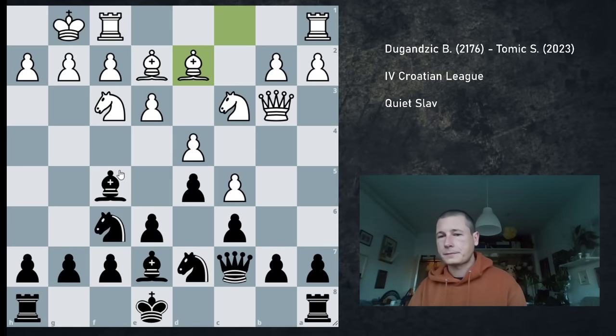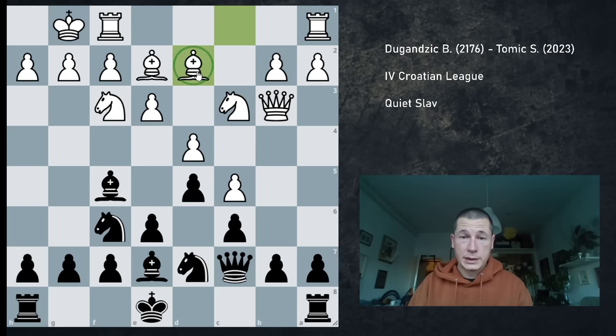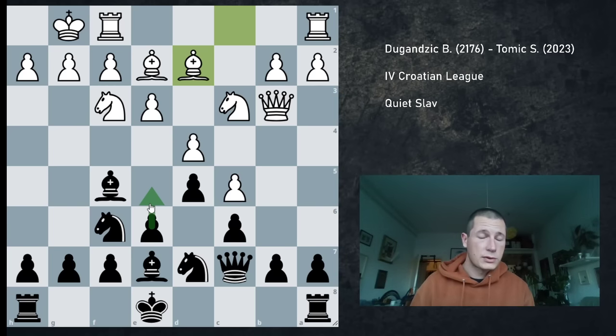Now you can see why the position is better for black. This bishop is kind of bad, and black is the one with all the pawn breaks. Black is controlling e4 three times, so e4 can never be played by white, whereas e5 is under black's control as well, so e5 can be played whenever black wants. I could even consider going e5 and after Nh4 retreating the bishop to e6.